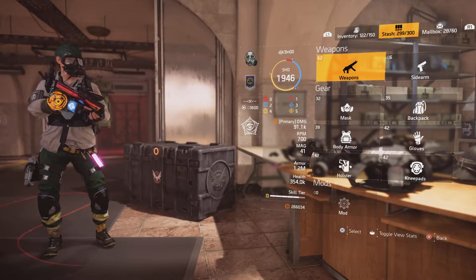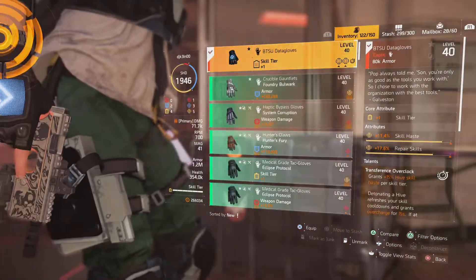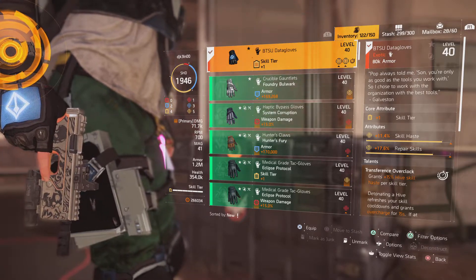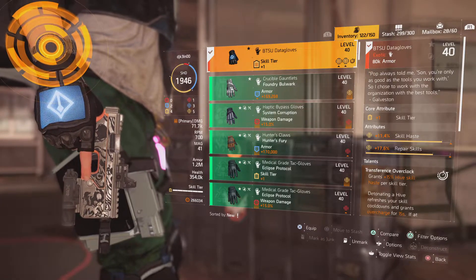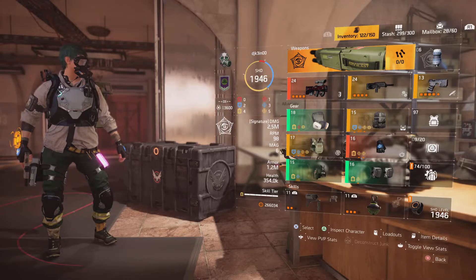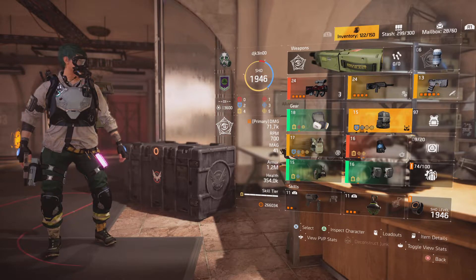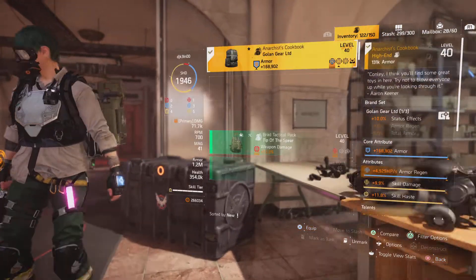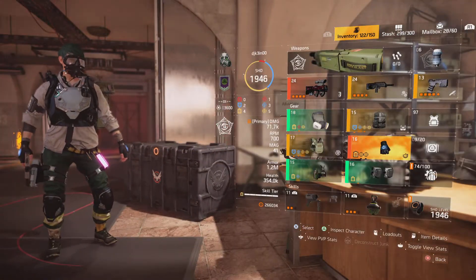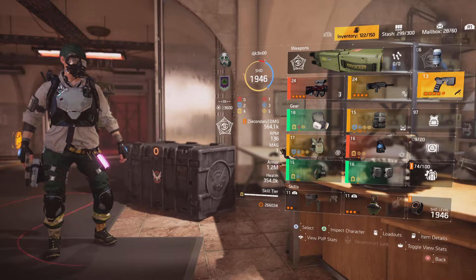Let's start with the build. It's going to be centered around the BTSU gloves because I'm running the Hive - those make the Hive so cool. The BTSU gives 15% Hive skill haste per skill tier. I'm going to keep the Technician spec because that gives me one skill tier, and the BTSU gives me another, so I have two automatically right there. I wish I could use the Memento since it gives both a yellow and a red, but that would require sacrificing the BTSU, so that's not happening.